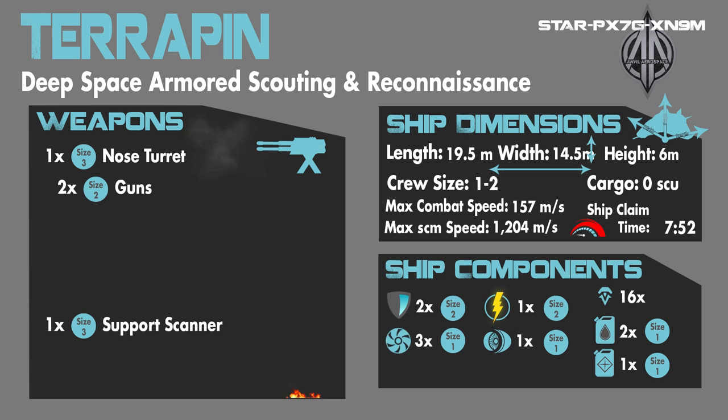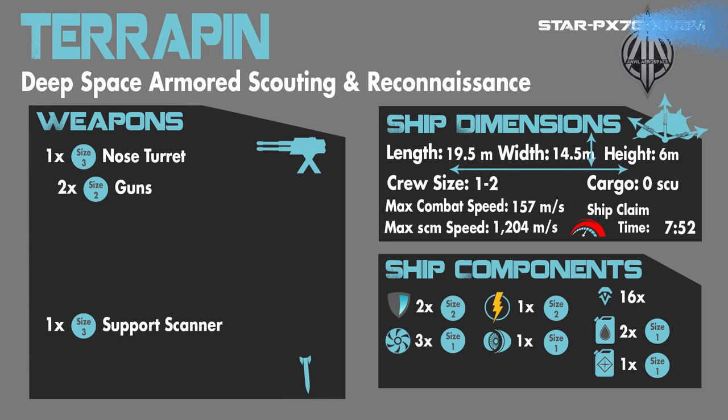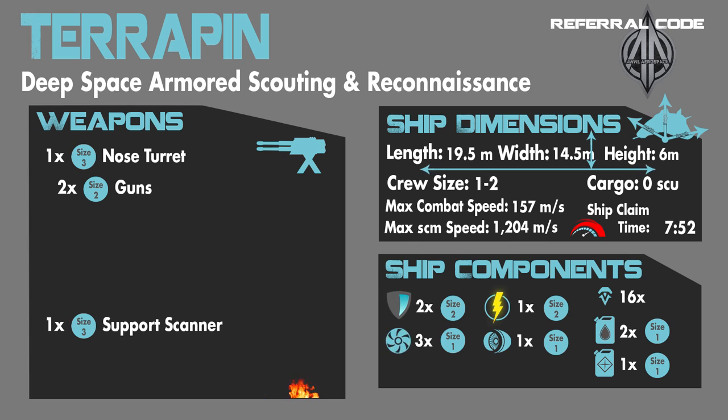The ship's only weapons are two size 2 guns mounted on a size 3 nose turret. A size 3 support scanner is also on the ship, which serves as its main use. The ship's dimensions are 19 and a half meters in length, 14 and a half meters across its beam and width, and 6 meters in height. It seats a crew of 1 to 2, and the cargo is 0 SCU of storage.